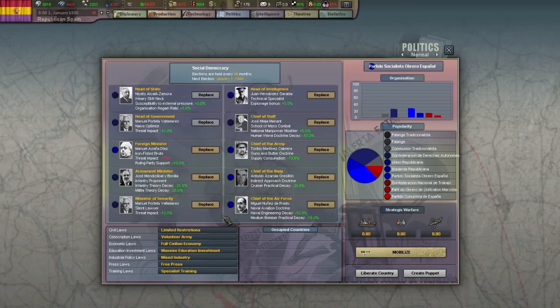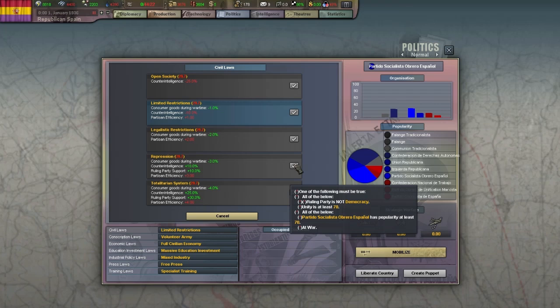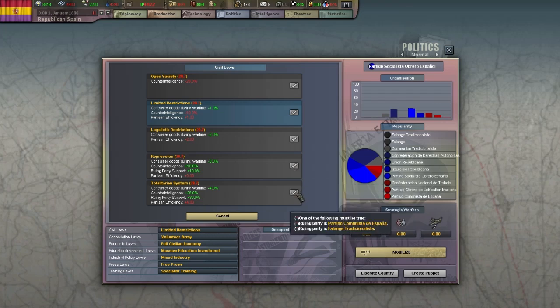Let's look through the other available laws. Civil laws improve counterintelligence, making it harder for enemy spies to gather information on your country. They also improve ruling party support and lessen the consumer goods your population requires, freeing up some industrial capacity. Partisan efficiency — the only downside for more severe laws here — increases revolt risk in occupied countries, but plus 4 partisan efficiency is noticeable and worth it.